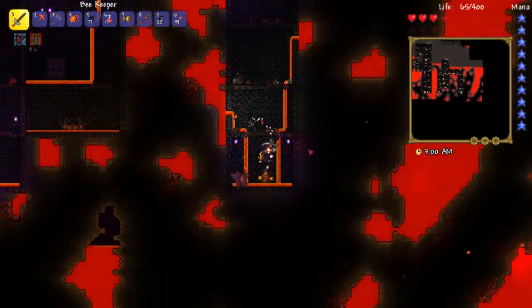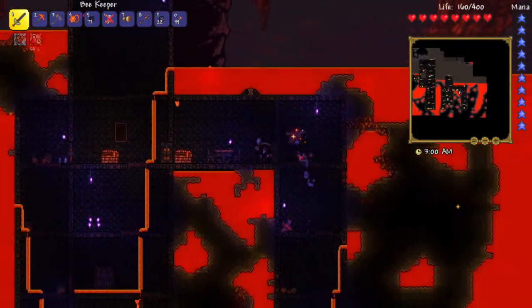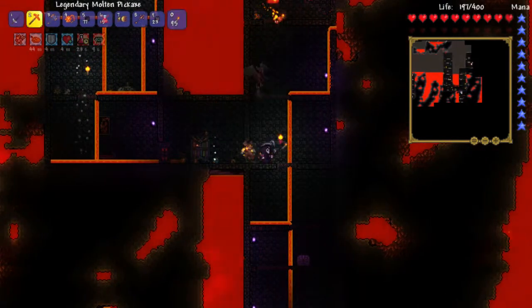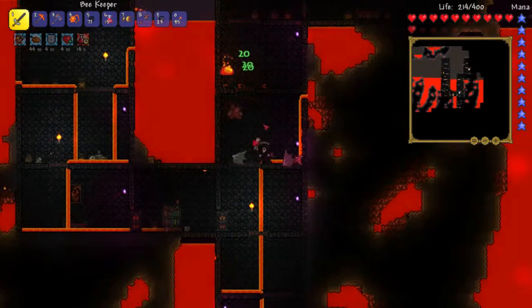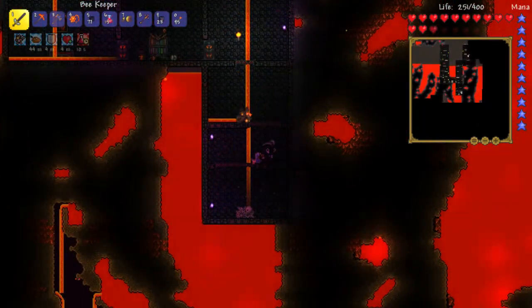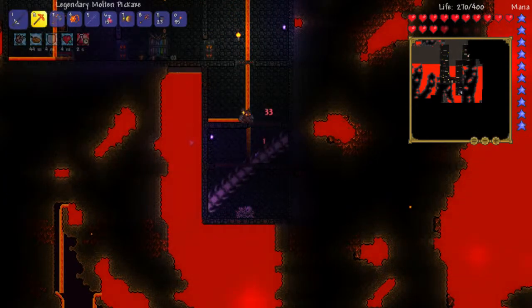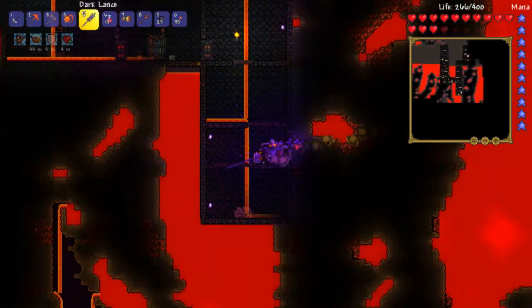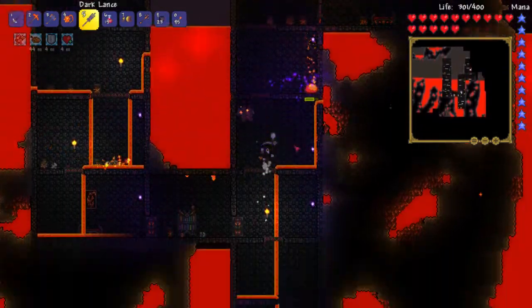Die! Anything good down here? No. I'm almost dead because I'm not paying attention to my health. Let's head back up and keep going. I got a third voodoo doll and a chest — dark lance, 32 damage, plus some gold. I don't know about lances — for long enemies like worms they're fairly good, but I don't really find them all that useful for standard enemies.